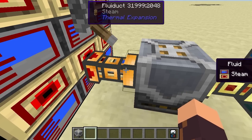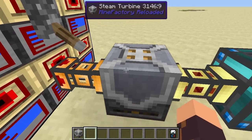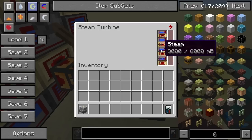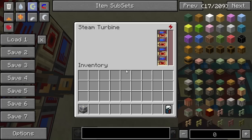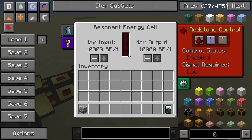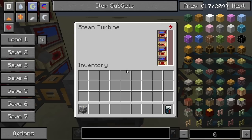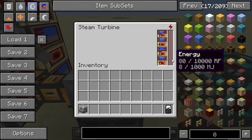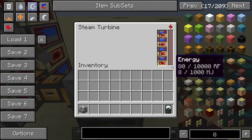Let's switch the lever and have it run. Now there's steam in the fluid duct, and we can see there's steam in our Steam Turbine. It is running - this is filling up quite nicely with Redstone Flux. I was confused as to whether it was running because the bar isn't filling up, but that's because it can hold a massive 10,000 Redstone Flux and it only has 80 constantly.